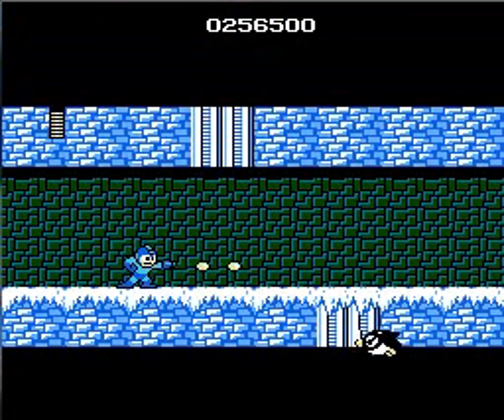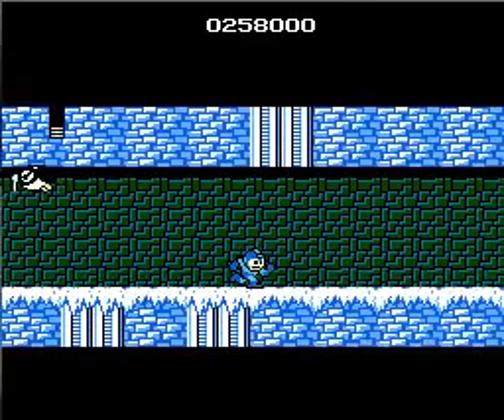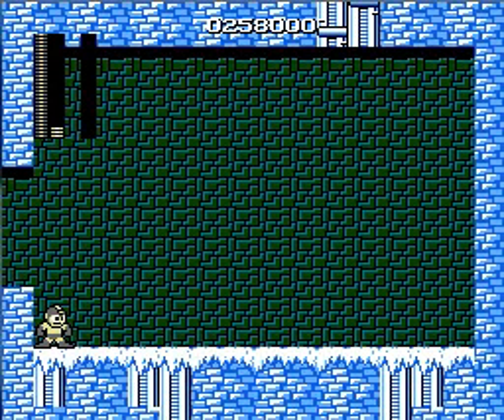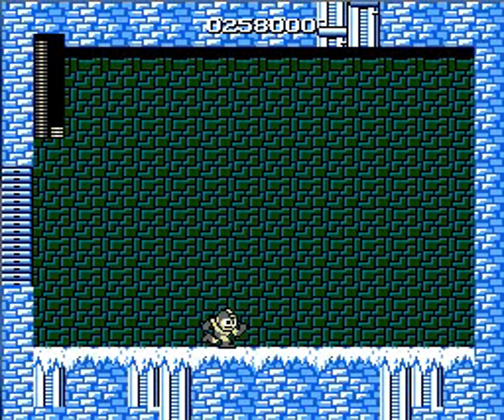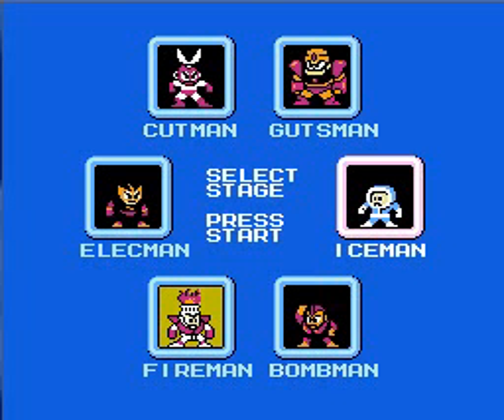Iceman, compared to his stage, is a piece of cake, because his weakness will take about a third of his life off. It's the electricity weapon. Might be able to kill him right now — actually, I can. It's a really cheap glitch, but it works. Definitely be using that on Yellow Devil if you've played this game before — if you haven't, just wait. So we took out Iceman, and all we have left is Fireman. We'll be taking him on next time. Thanks for watching, and until next time, this is AceGaming2410 and I'm out — have a nice day, I'll see you guys later. Bye!